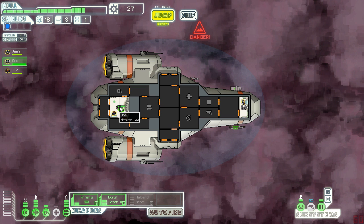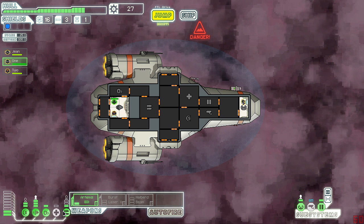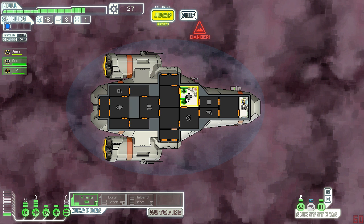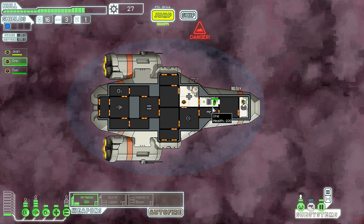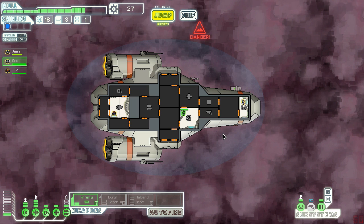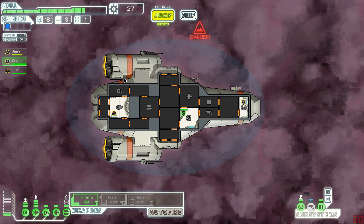Let's finish up our repairs before we get going. I'll power down the burst laser, power up the med bay and send both crew members over to heal. That'll give us a chance to inspect some of the other areas of the ship as well. I think everything's fine - number one is actually at 100% health. You go to shields. I don't really know why my shields are so ineffective, but whatever - I guess we need to spend some scrap to upgrade them. Looks like my sensors are down - oh yeah, that's because we're in a nebula.